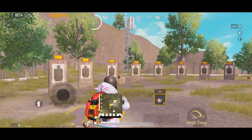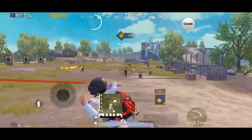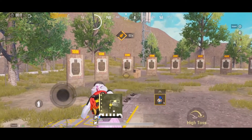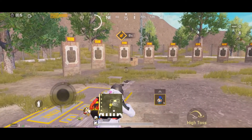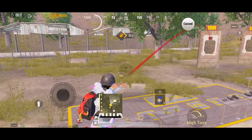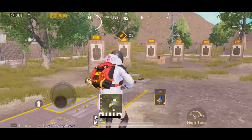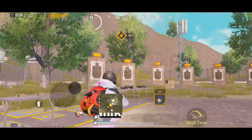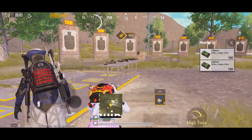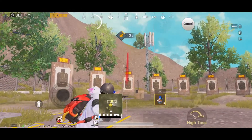What you have to keep in mind is that after the grenade hits the target, it should burst instantly — it should not give any enemies time to escape. This completely depends upon the distance and height between you and the target. Cook as per the need and keep on practicing.